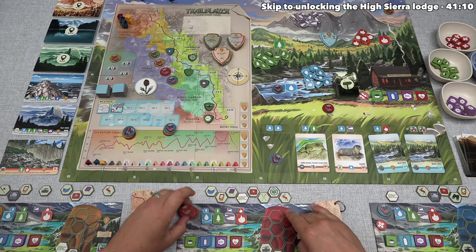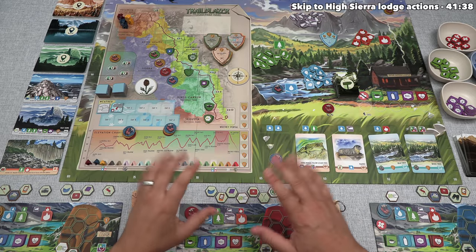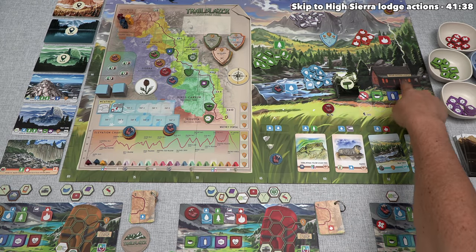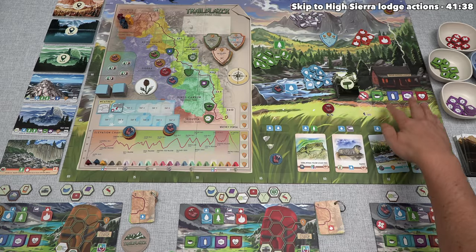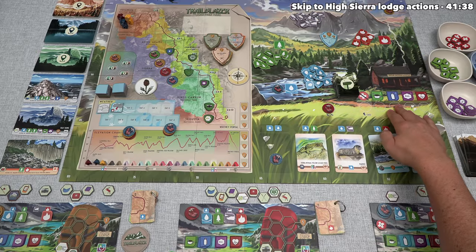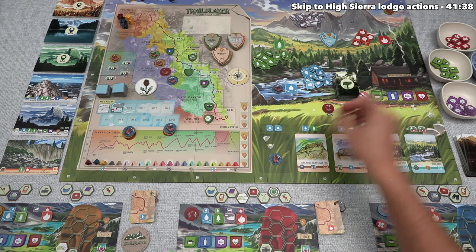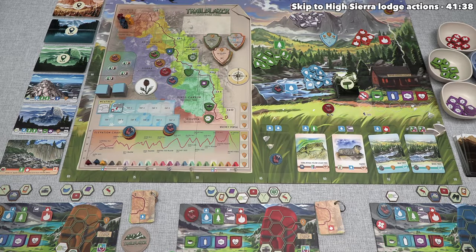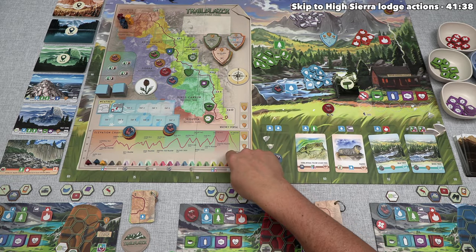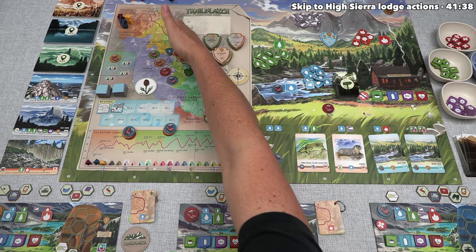With blue done, which means we get to go again, and we have two of these track tokens remaining. Up to this point, we've talked about just about all of the action spots, except for these five over here at the High Sierra Lodge. The reason we haven't talked about these yet is because currently no one has access to the Lodge. In order to place a track token over onto any of these, that player must have at least reached the fourth spot on the John Muir Trail. Since players can only hike at most once per day, that means the earliest players can gain access to the High Sierra Lodge is in the fourth day of the game.